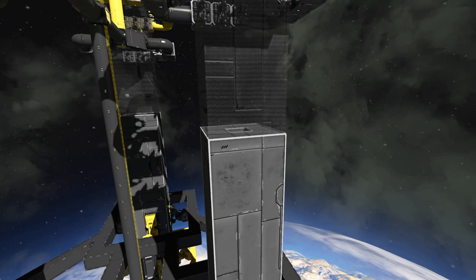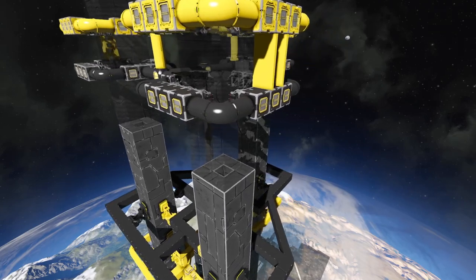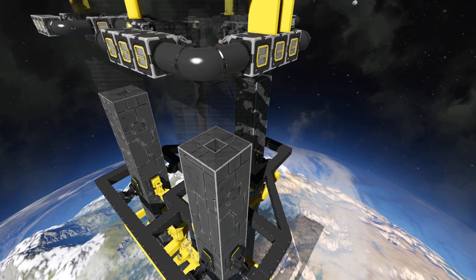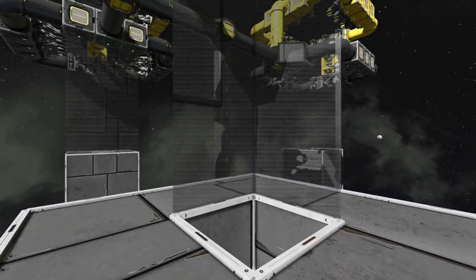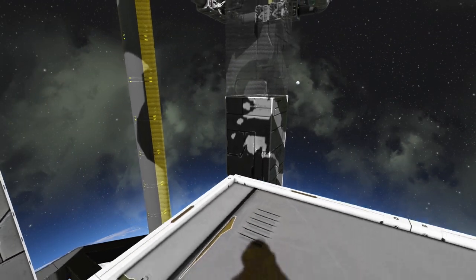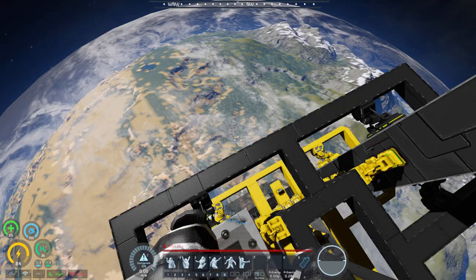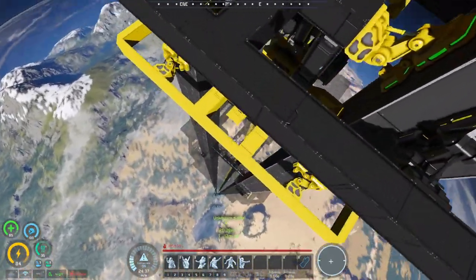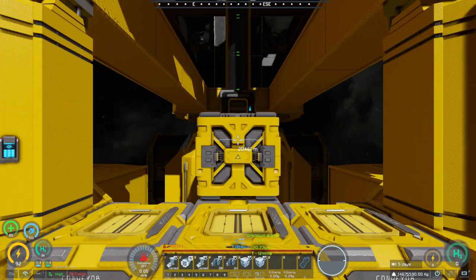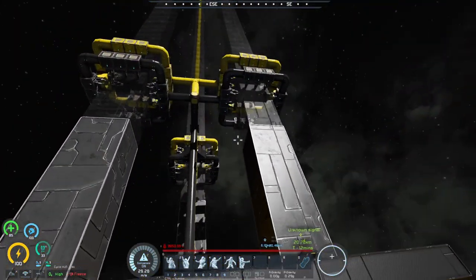Even with the PCU limit off, there seems to be some kind of build height limit in Space Engineers. A lot of you had warned me about it and wondered what I was going to do to combat that issue. Even though we got this far — about 20 kilometers away from the ground — we can check it using the worm welding machine's cockpit to see we're about 20,461 meters above the surface. That seems to be the build limit.